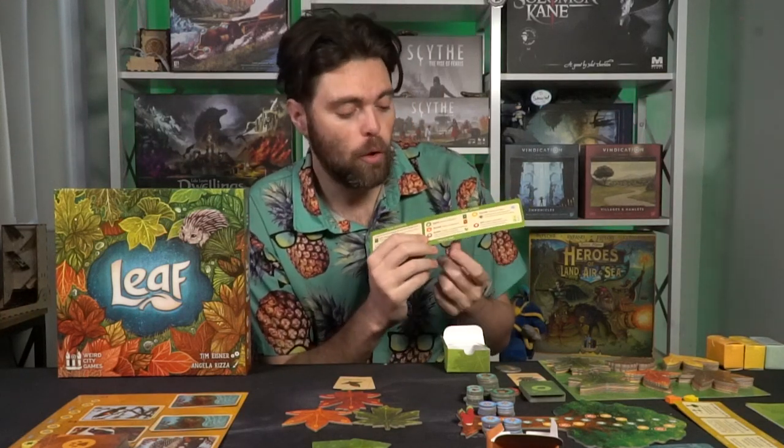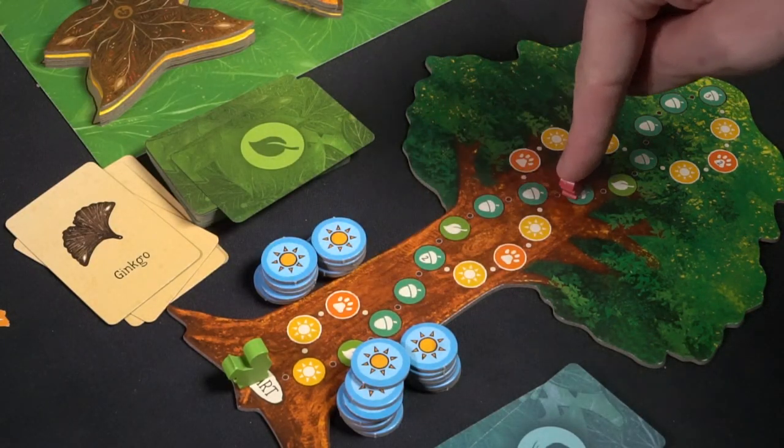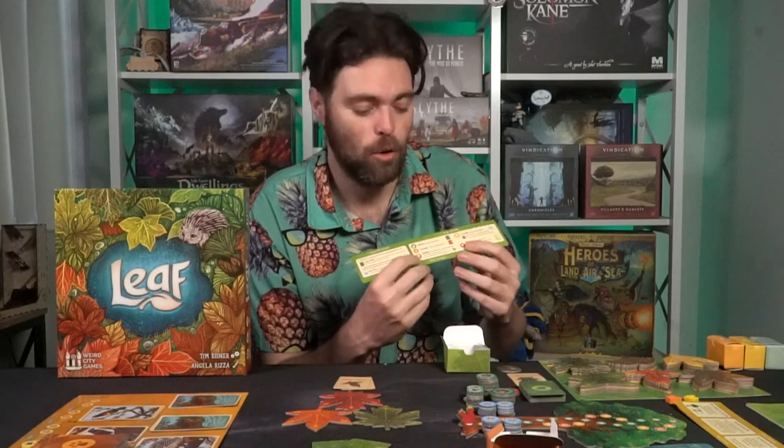Brown leaves let you move spaces up on the tree. Take your squirrel and move up, gaining the bonus associated with each space. For example, moving up three spaces on a brown turn might get you two sun tokens and an animal card.